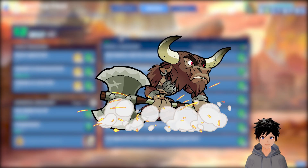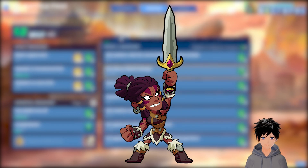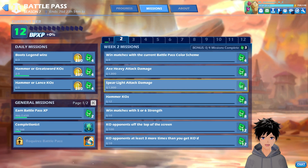For axe heavy attack damage, you can use Teros, Brin, Baraza, Azoth, Fulgrim, Jala, Ragnir, Zal, Rayman, and Volkow.